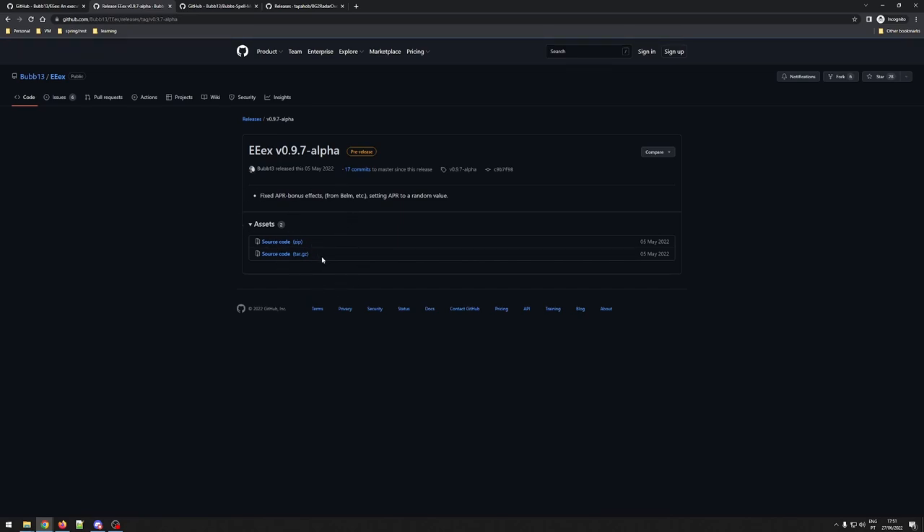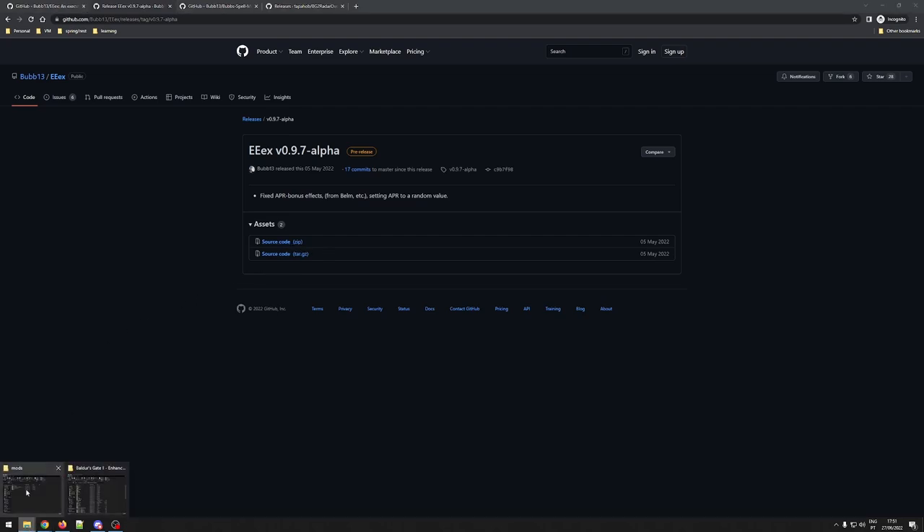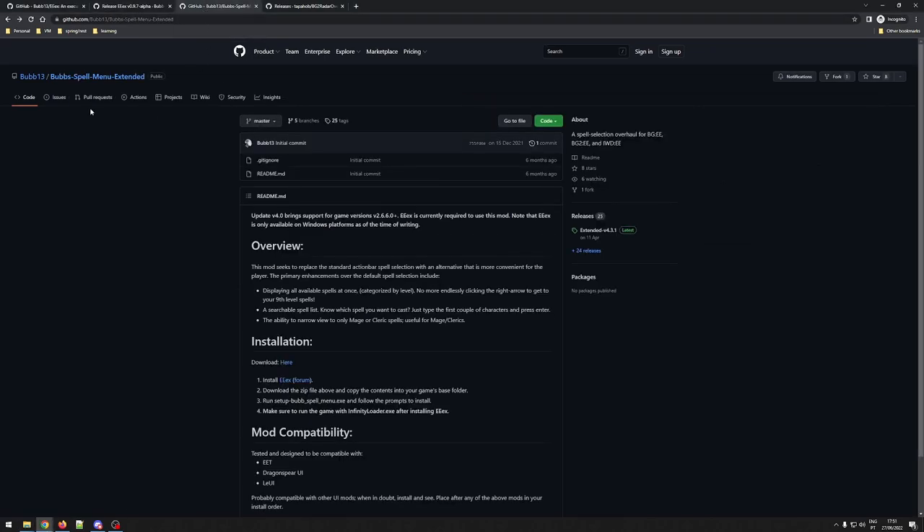If you want to download EEEX, you have the download link right here. Click it and you'll see the versions — I will be using the latest one. Click it again and you have a page where you can select what format you want; I will be using the zip file format. Downloading it gives you this zip file, and extracting it gives you this folder with its contents.